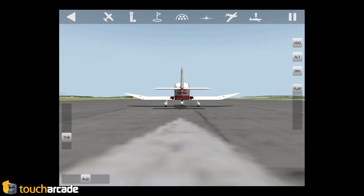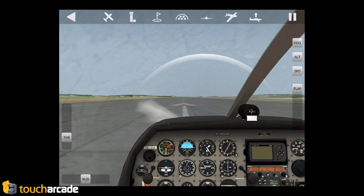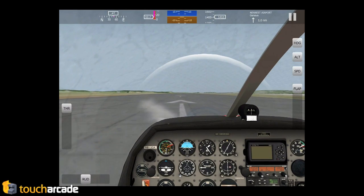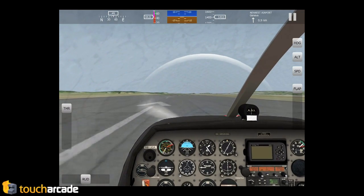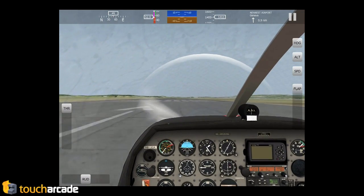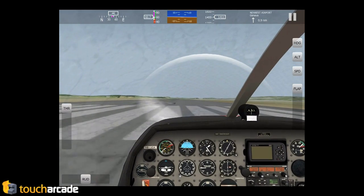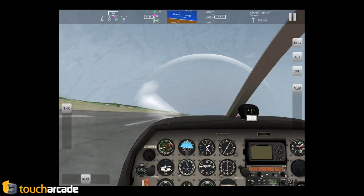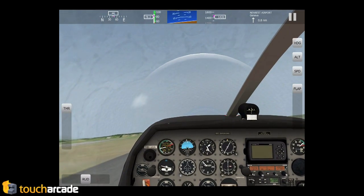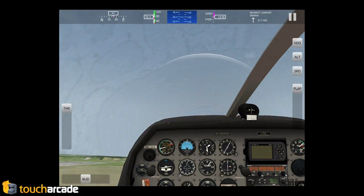So right here we're just going to start a flight in a little baby plane. And if you're familiar with X-Plane, controls should be pretty familiar too — it's pretty much all the same stuff. You basically just put the throttle to max, tilt your device back, and go nuts. The cockpits look a little bit better in this game, yeah, but you can't interact with them. Like, I really like X-Plane, how you can get in and touch buttons and stuff.